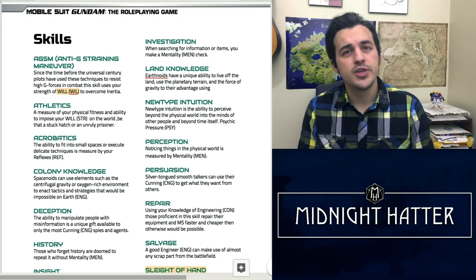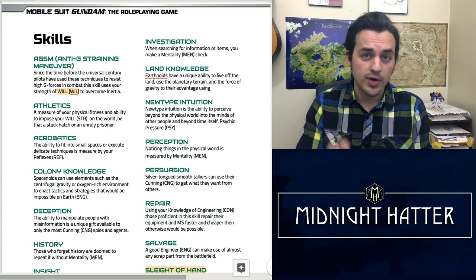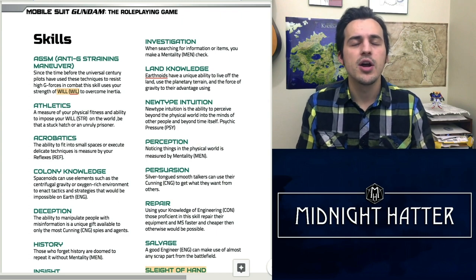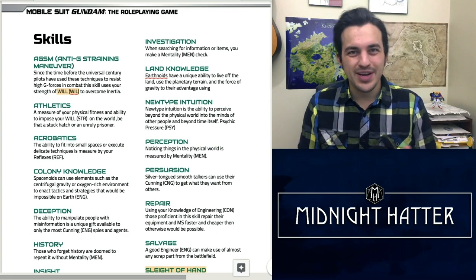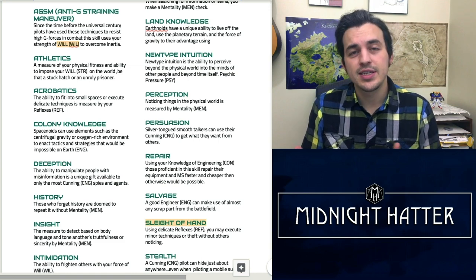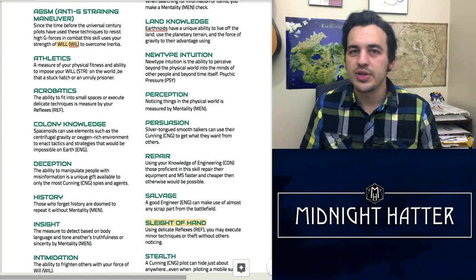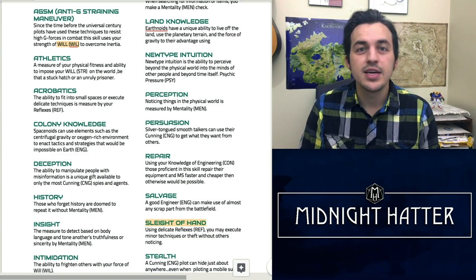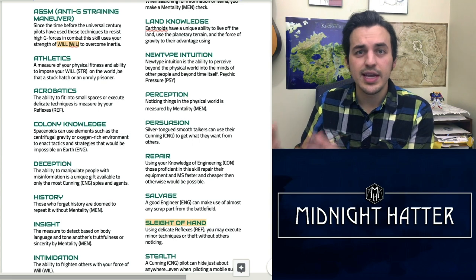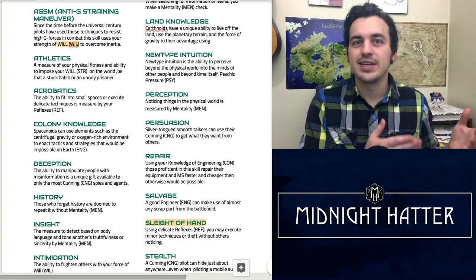Up next is Deception, which is similar to D&D 5e Deception — it's just using your Charisma, or in this case your Cunning modifier, to lie to people and get away with it. Next we have the History skill check, similar to D&D 5e — your ability to recall past events, especially if you're in the late Universal Century and need to remember things that happened in, say, UC 77.